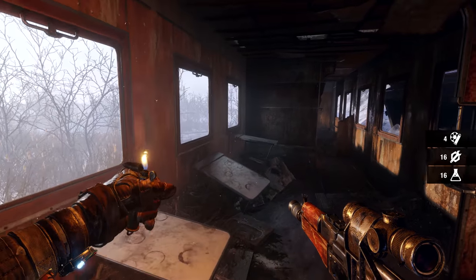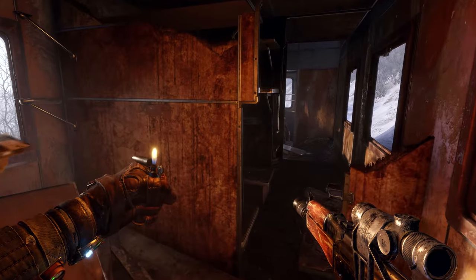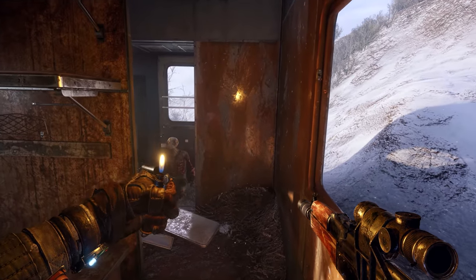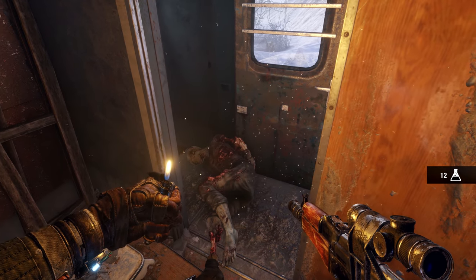The Volga level is many times larger than the most expansive level in Last Light, and is indicative of the new sandbox survival gameplay mechanic in Exodus. A critical narrative path is always there to follow, but these wild, open environments offer countless locations to explore, and unique encounters for those who dare to venture off the beaten track.